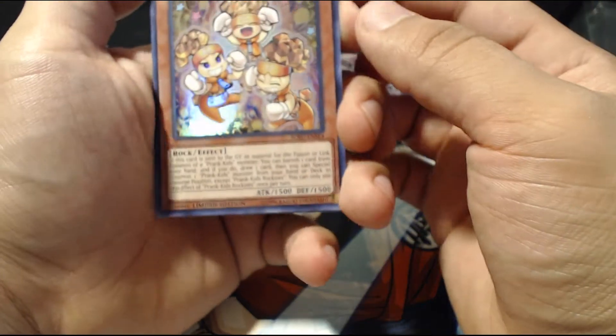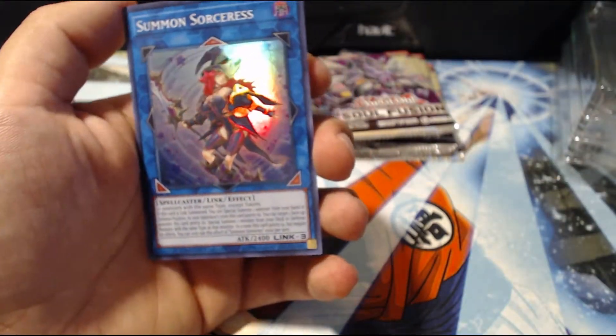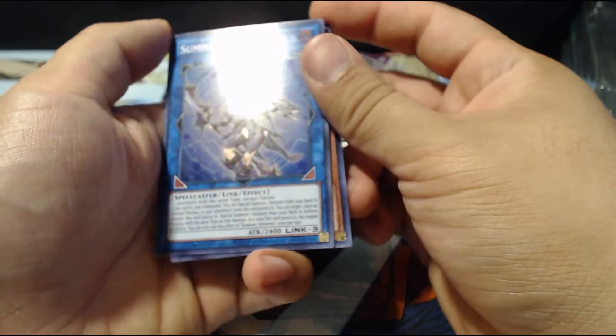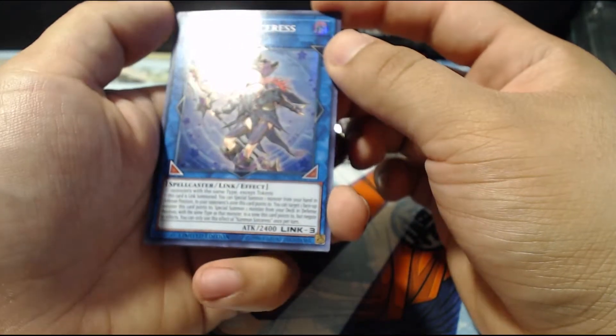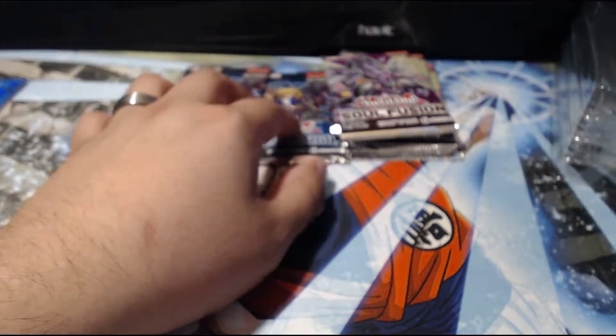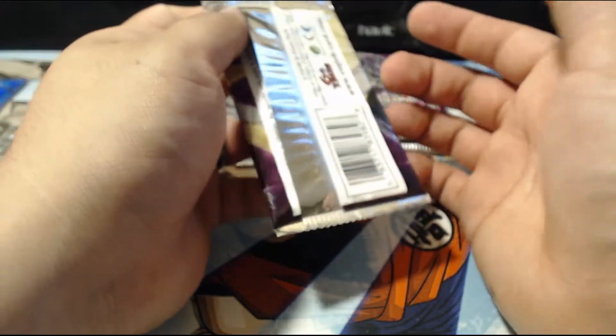Let's see what we got. We have Prank Kids Roc and Summon Sorcerers. That's the 101 — I'm actually gonna give it to my friend Dustin. Hopefully he still needs it. I'll just give it to him, I don't care. That's actually the reason why I got it.